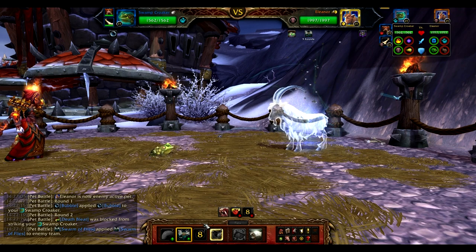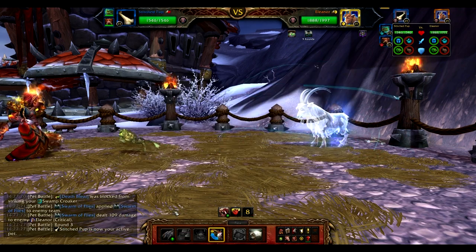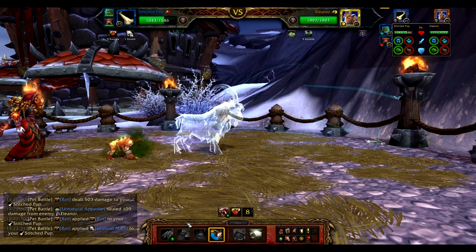Next, we're going to get that Swarm of Flies debuff ticking on her to kind of negate the amount of healing that she does each round. And once those two debuffs are up, we're going to switch into our Stitched Pup.